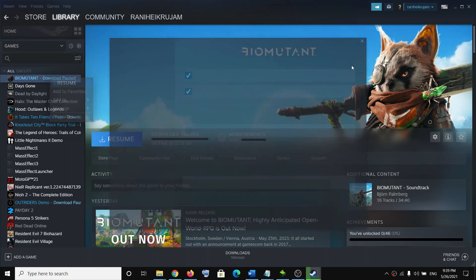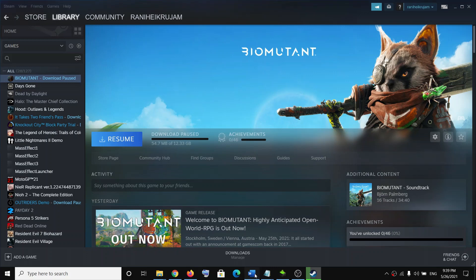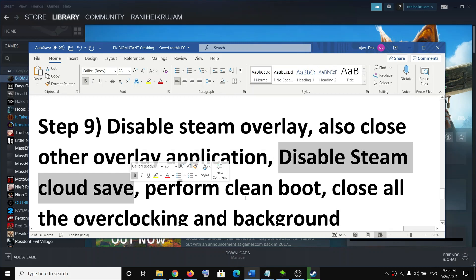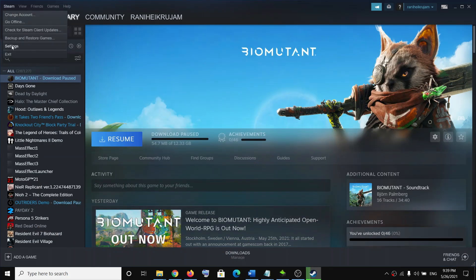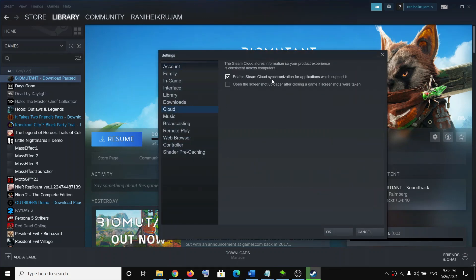The next step is to disable Steam Overlay. Right-click on the game, select Properties, and uncheck the option that says Enable the Steam Overlay While in Game. Also close any other overlay applications such as Discord or GeForce Experience. Additionally, disable Steam Cloud Save — go to Steam, click Settings, go to Cloud, and uncheck Enable Steam Cloud Synchronization. Then try to launch the game.